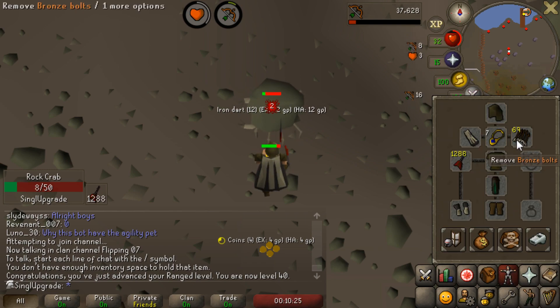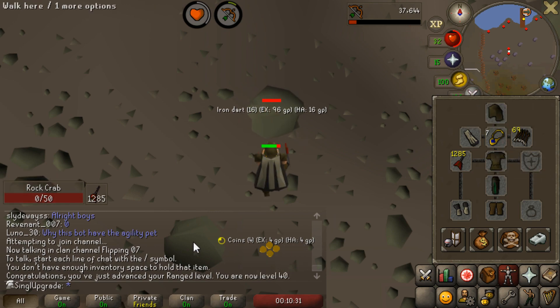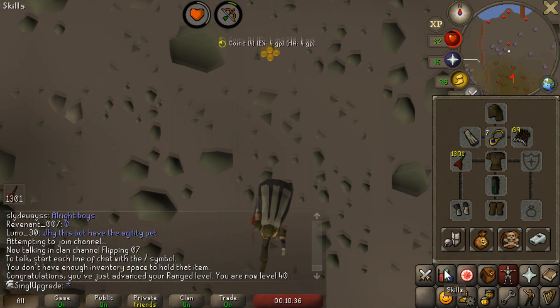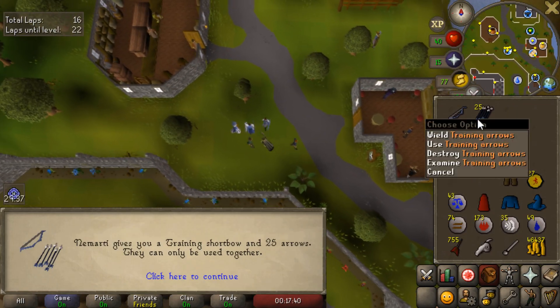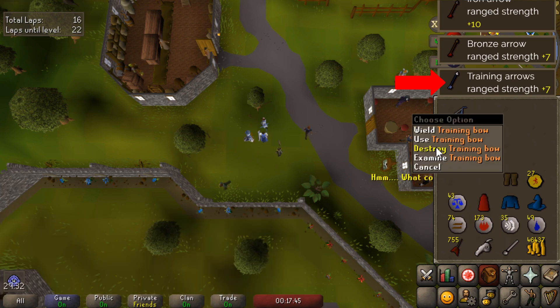I just actually hit level 40 ranged at rock crabs. We only have around 1,200 darts left, but that is a really awesome milestone. 40 will allow us to get into the ranging guild, which — surprise, surprise — I'm going to need much sooner than I originally thought I would. I don't actually know if I've ever gone in the ranging guild before. We're going to do a few early game upgrades on my ammunition slot, which is turning out to be a very challenging one.